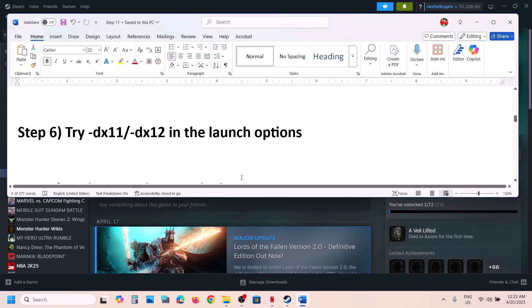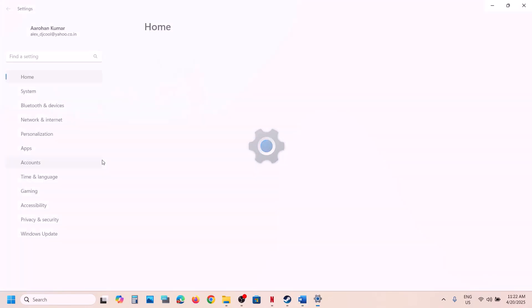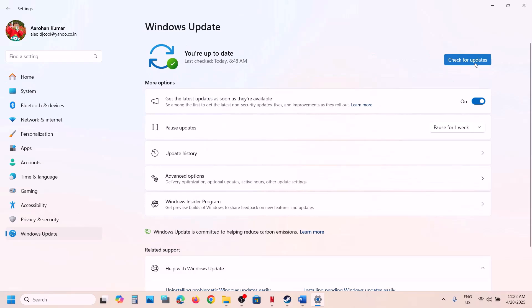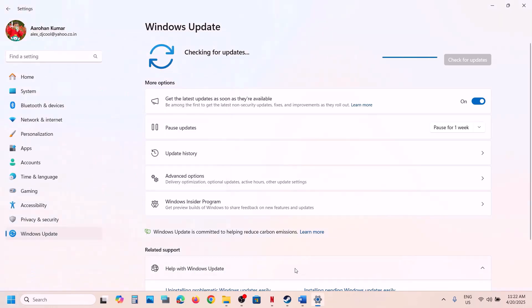The next step is to update Windows to the latest version. Open Windows Settings, go to Windows Update, and click Check for Updates. Once all updates are installed, restart your computer and then launch the game and check.